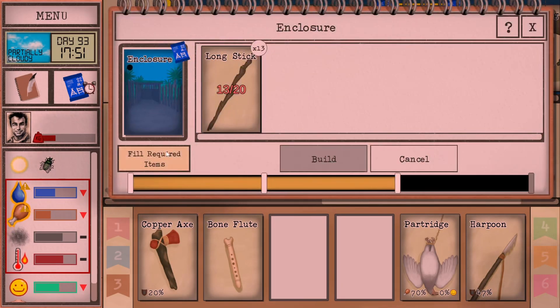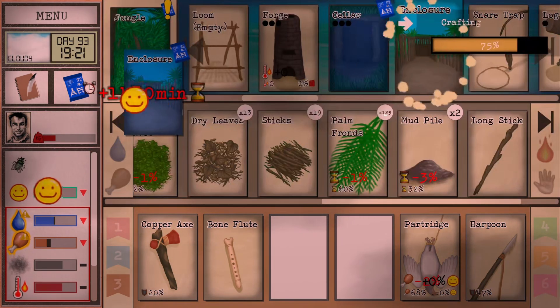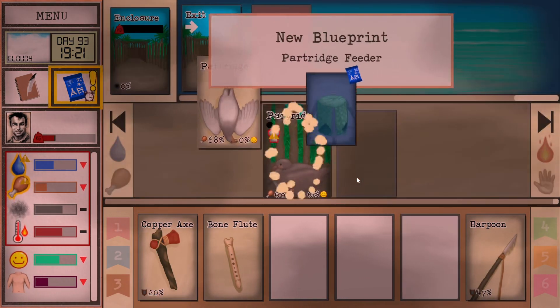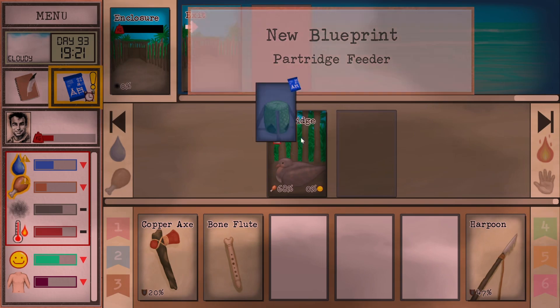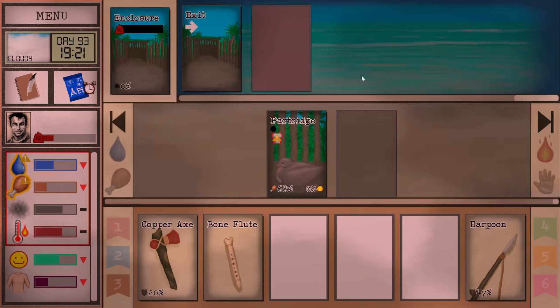I think that might be all we need. It is an hour and a half — getting a bit cloudy. We've got an enclosure! Let's go in here. Oh, do we just release in the enclosure? Oh, we've unlocked a partridge feeder. I think that might be better, and we can carry on with the table in the morning.